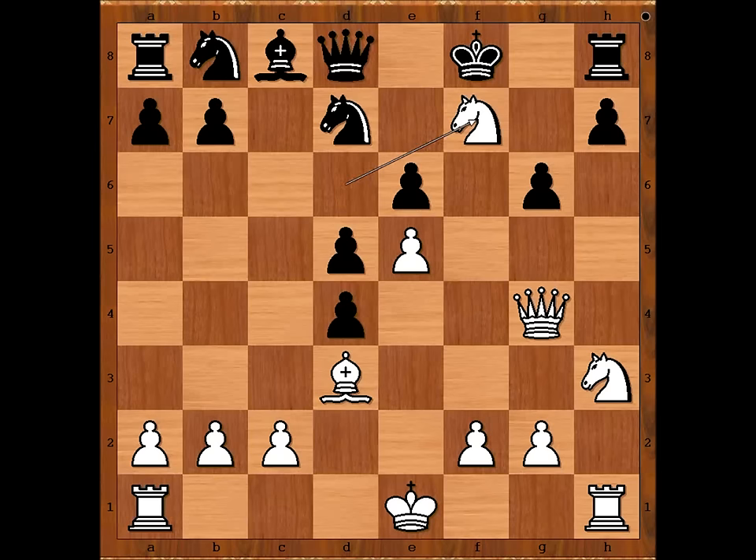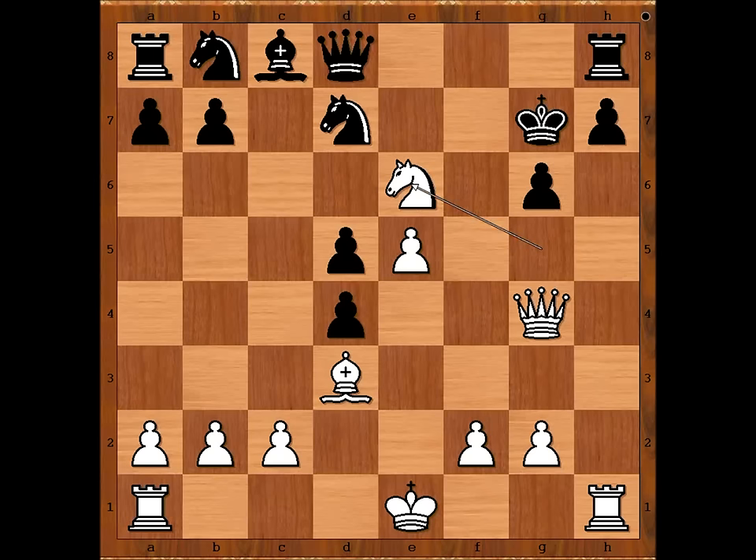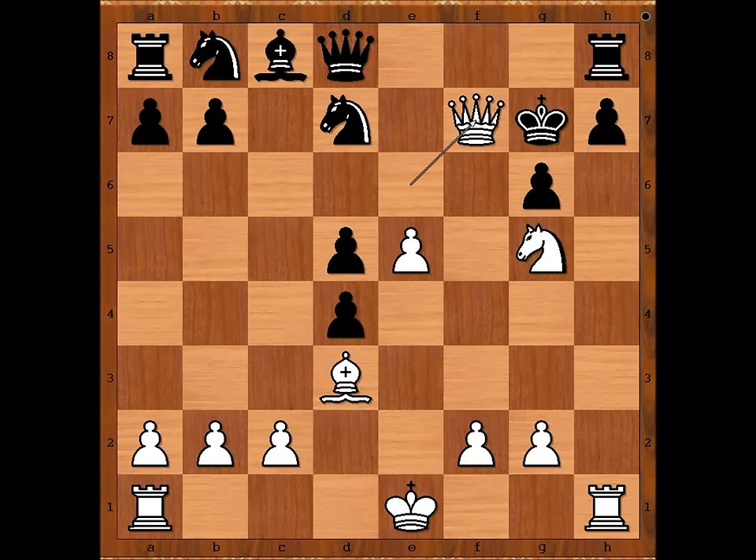Forking the queen and the rook. Black resigned in view of the continuation: king takes knight, knight to g5 check. If king goes to g7, then knight takes on e6 check, winning the queen. The same happens if king goes to f8. And if king goes to g8, then queen takes on e6, king to g7, queen to f7, checkmate.